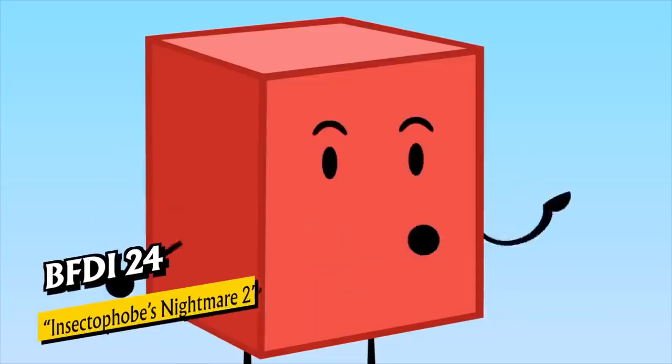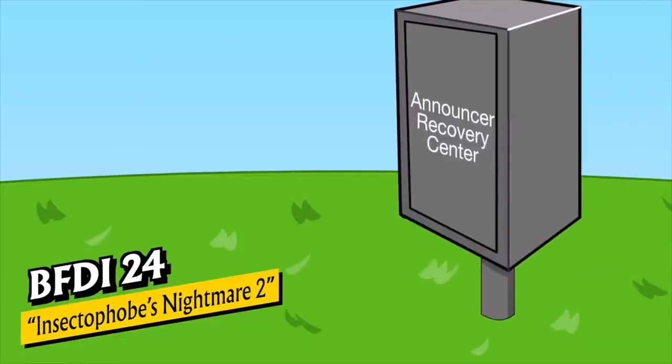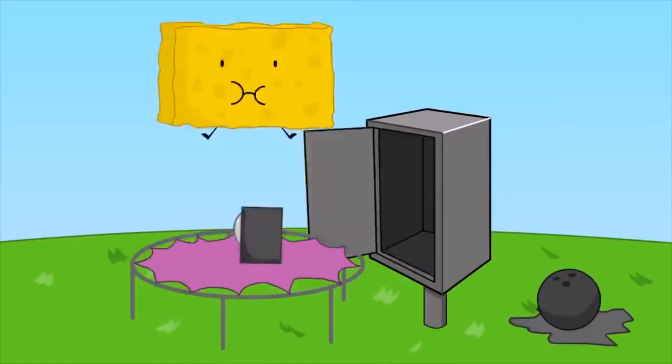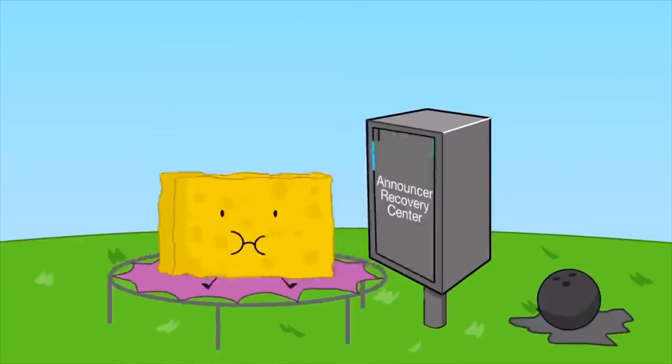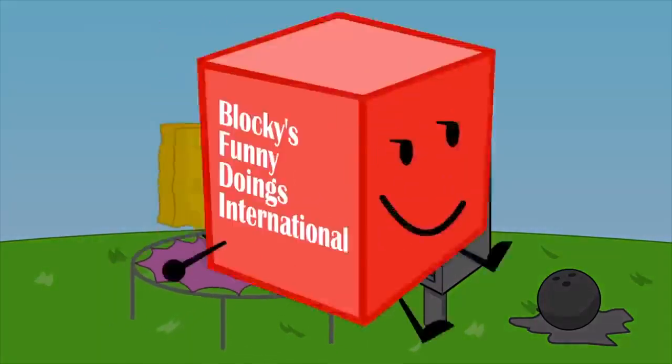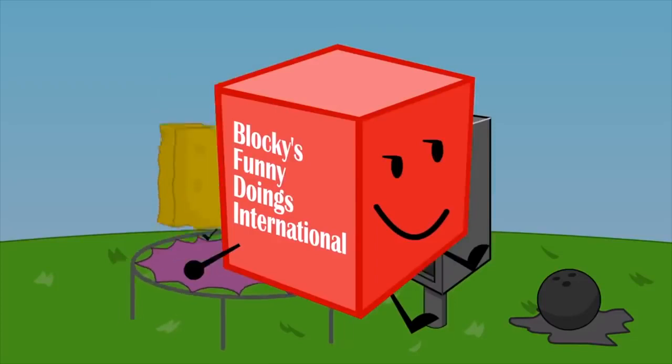Hey guys, for a prank, place an Announcer Recovery Center next to a trampoline, then throw Spongy onto the trampoline. After that, kill the Announcer. It's a fun, easy way to create the ultimate prank. This program was brought to you by Blocky's Funny Doings International.